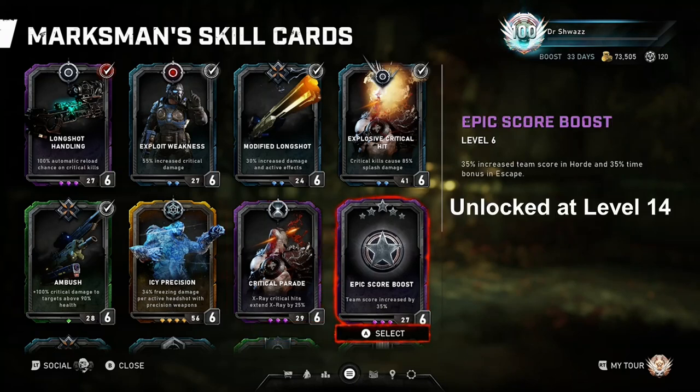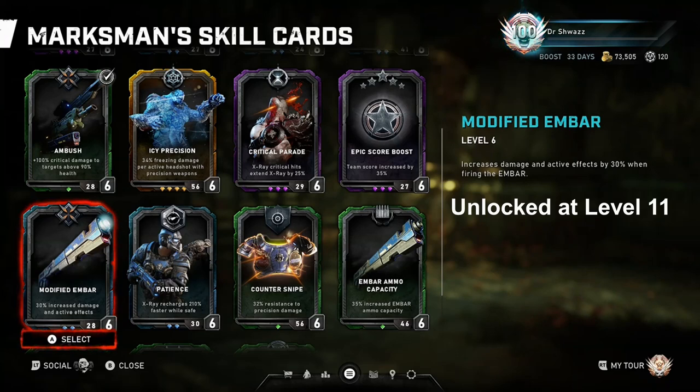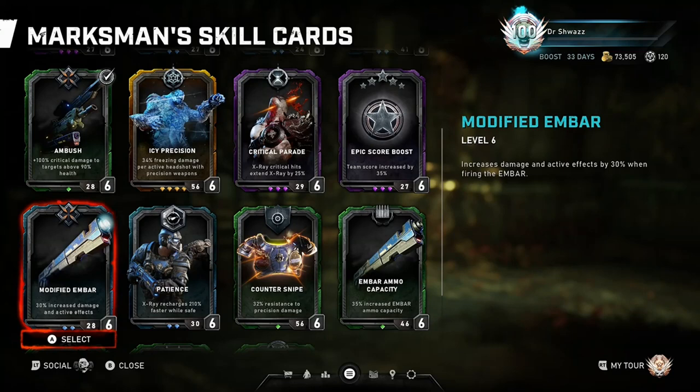Epic Score Boost is a typical score card - run it if you're doing a high score run in Horde or a score run in Escape. Modified M-Bar increases the damage and active effects of the M-Bar by 30%, but it's not a card I'd normally use due to the relative weakness of the M-Bar compared to the Markza and Long Shot. It's good when leveling up the class for the first time, or in specific situations like the Split hive, which features Dead-Eyes holding M-Bars and doesn't have a Long Shot available.